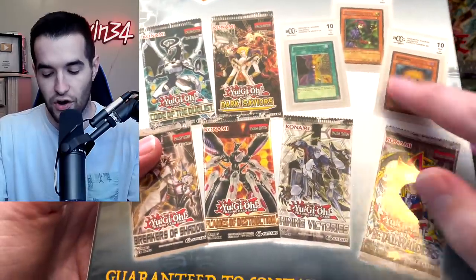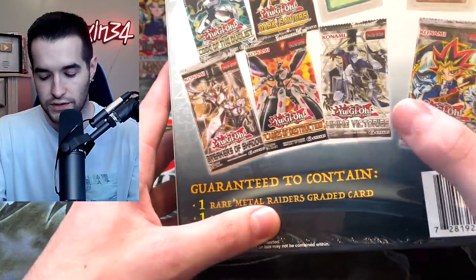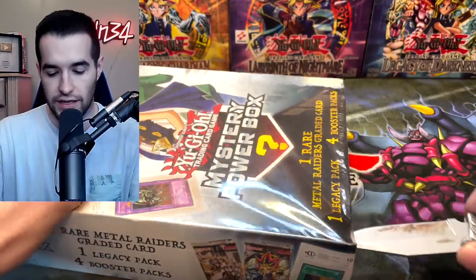On the back we have more graded cards. Yeah, you can get rares in here and that's usually what you will get. Karibo is cool. We've got Metal Raiders, Shining Victories, Flames of Destruction, Breakers of Shadow, Code of the Duelist, and Dark Savers. These are pretty old at this point so we won't get any Fists of the Gadgets like the other ones. Let's open this thing up.